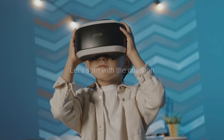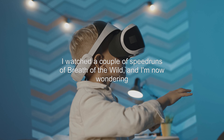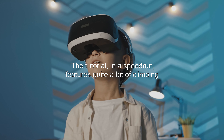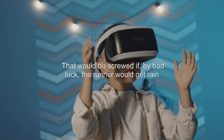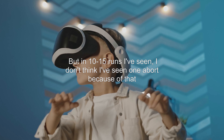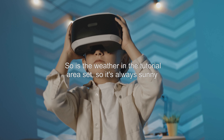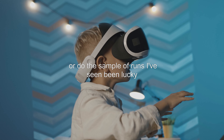Let's start with the question: is the weather in the tutorial area set? I watched a couple of speedruns of Breath of the Wild, and I'm now wondering. The tutorial, in a speedrun, features quite a bit of climbing. That would be screwed if, by bad luck, the runner would get rain. But in 10 to 15 runs I've seen, I don't think I've seen one abort because of that. So is the weather in the tutorial area set so it's always sunny, or has the sample of runs I've seen just been lucky?